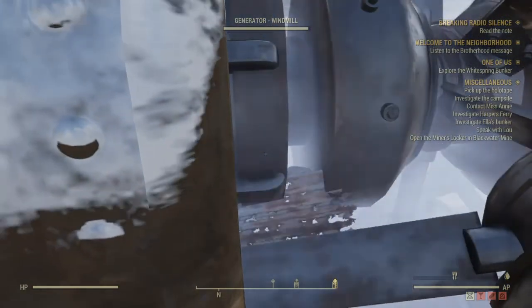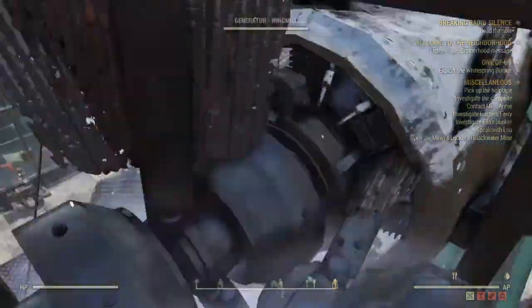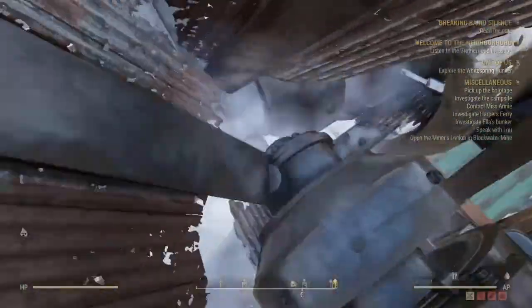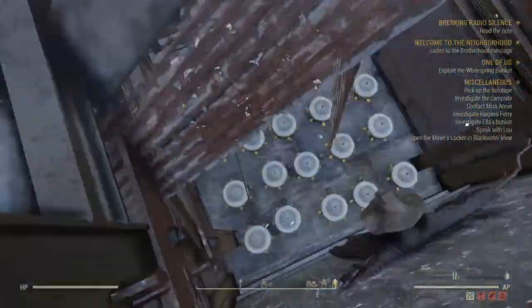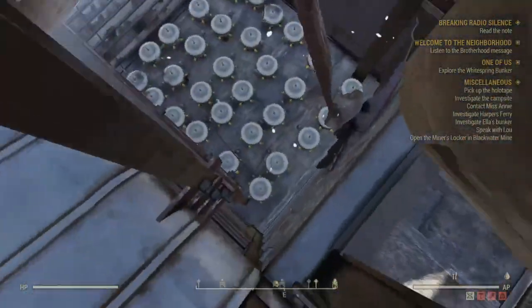But if you stand still long enough, it'll just slowly put you down lower inside of it — that's if they survive. But the idea was to have them die, so their body gets bounced around by the propellers in here as well as the Tesla coils down there.